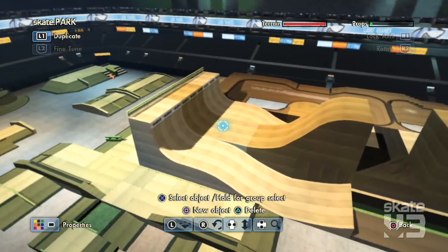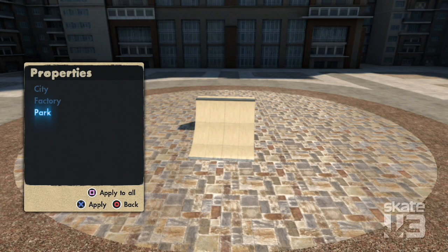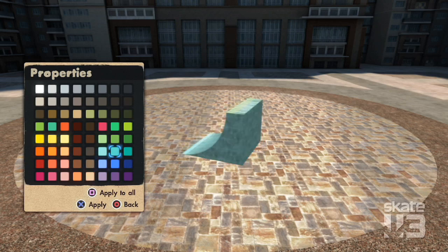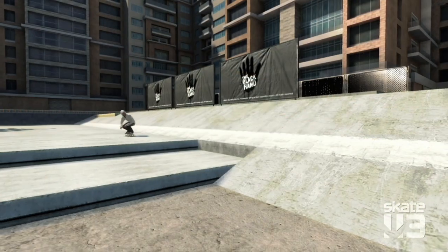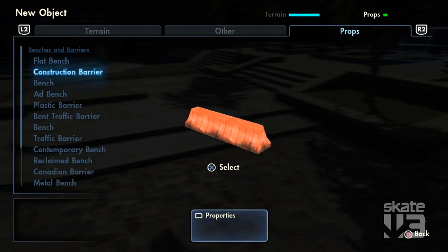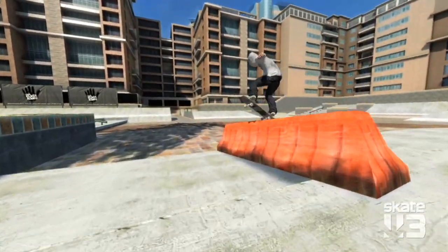You can mix and match any of the sets as they get unlocked through your progression and actually change it up between three styles. There are also 40 plus color tints you can apply. You can take any custom graphic you made on the website and actually bring it into your park and share it out so everybody will see that logo. Then there are props which can be used for both aesthetic and gameplay purposes, and they sort of put the final touch on the park and make you feel comfortable.